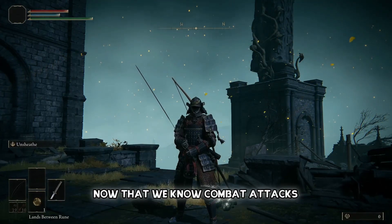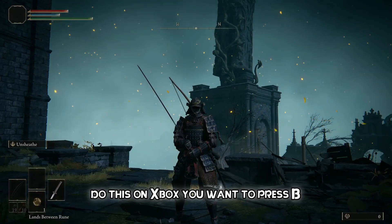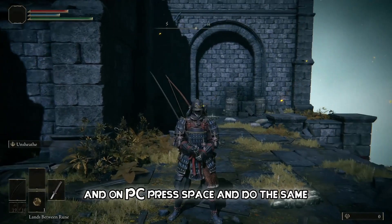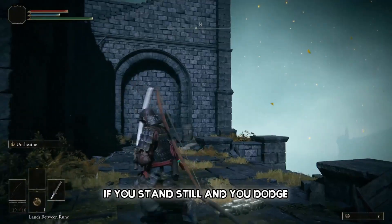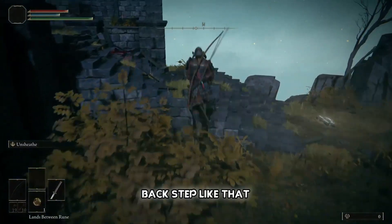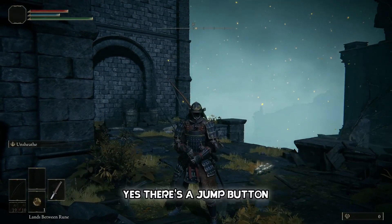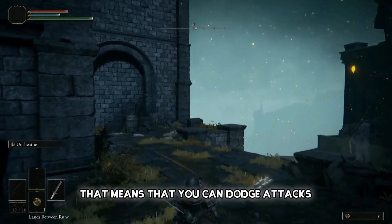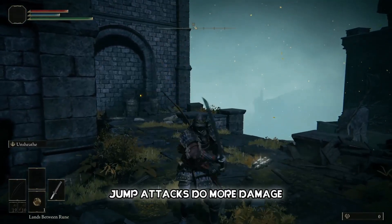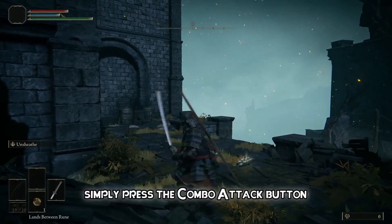Now that we know combat attacks, what about movement? It's a Soulsborne game, so your dodge is your best friend. On Xbox press B, on PlayStation press Circle, on PC press Space — point in the direction you want to roll or dodge. If you stand still and dodge, you'll simply backstep, which is useful for counter-attacks. Next, we have the jump button, which lets you dodge shockwaves or enhance attacks. Jump attacks do more damage — simply jump and perform a light attack. If you're dual wielding, press the combo attack button while in the air for a combo jump attack.